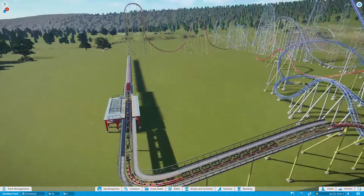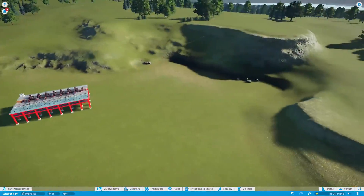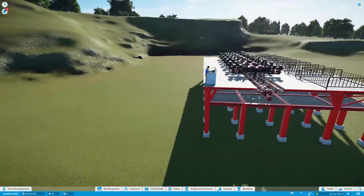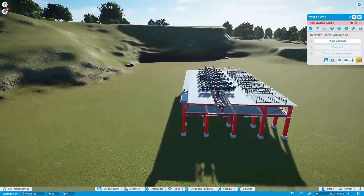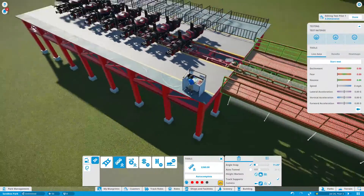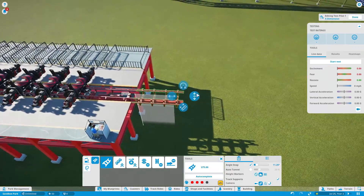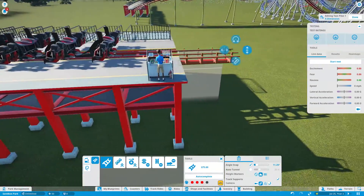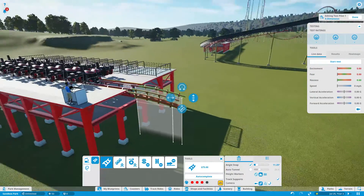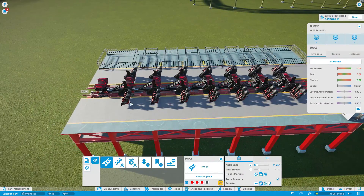Hello there, ladies and gentlemen, and welcome back to Sean Builds a Blank. Today we are going to build a fourth dimension roller coaster without rotations, because I'm not going to do the rotations — they are very, very complicated and cumbersome. I might end up doing them, but not in this part, and I'd probably do them off screen because I'm going to get really, really annoyed with them.